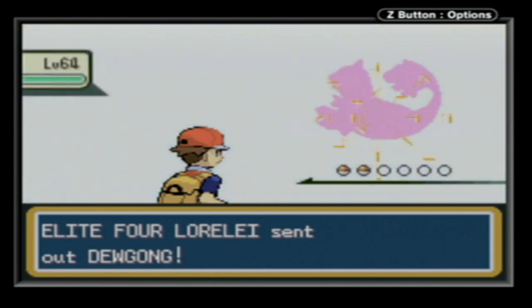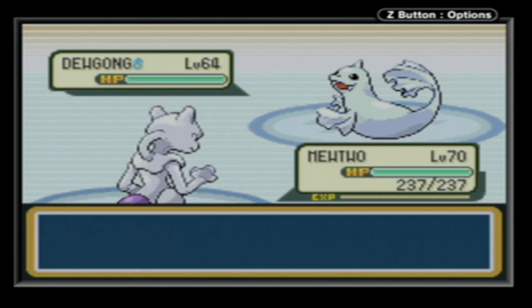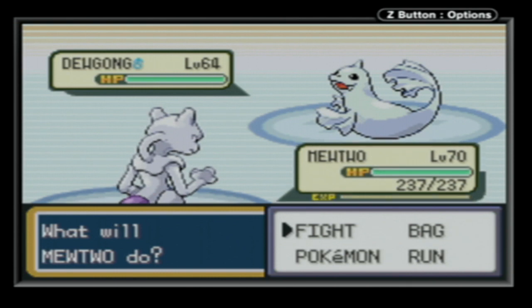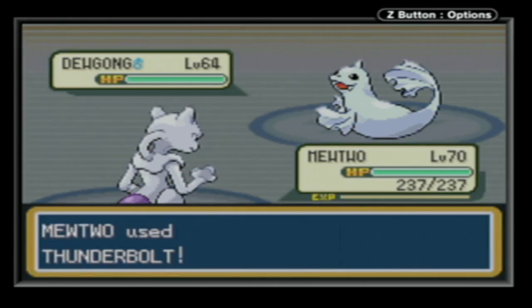Lorelei is, of course, a notable trainer! It says round two - okay! Lorelei, now a full ice queen! Lorelei will start with her level 64 Dugong - a Water/Ice type with Thick Fat for its ability, and the moves Surf, Ice Beam, Signal Beam, and Double Team. Double Team is always a problem. But Mewtwo doesn't care - he's just gonna Thunderbolt it.